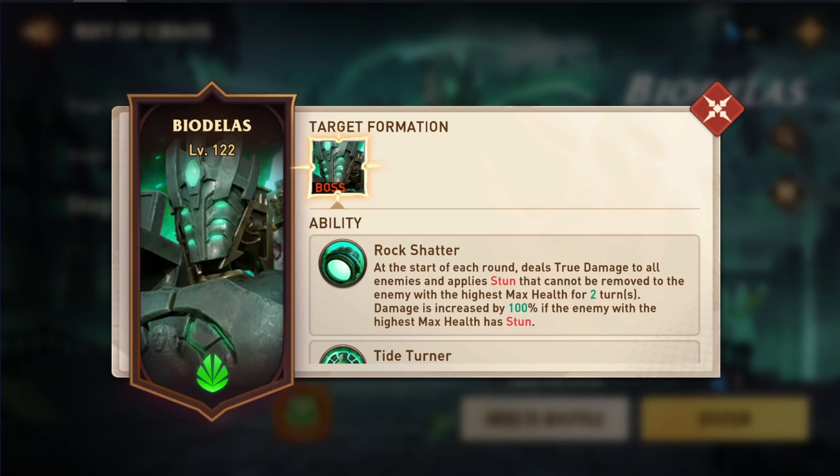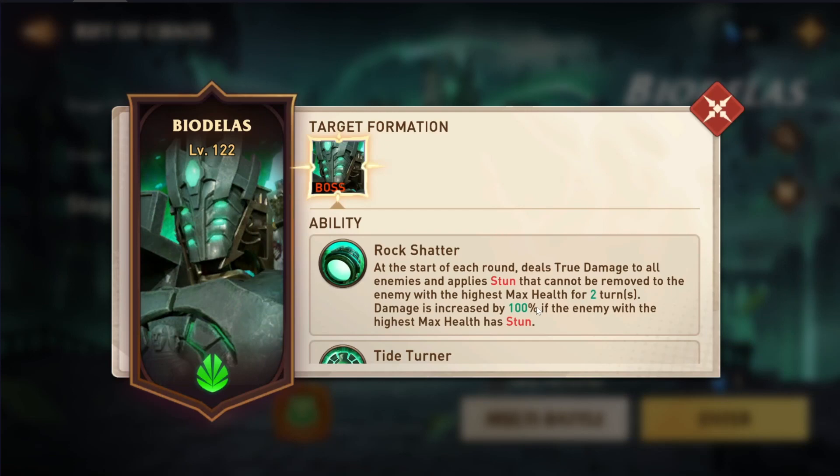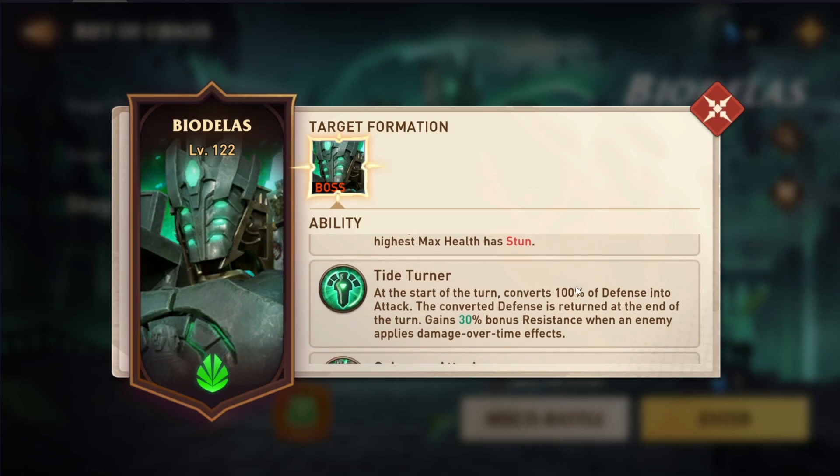If the stun lands successfully, the damage of this effect is increased by 100% — that's really bad. You definitely want your max health hero to resist the stun, which is why 210 resistance is really important. Your highest health hero on the team needs to have 210 resistance on Stage 12 to really mitigate the damage of this mechanic. That's mechanic number one: AoE damage every round. Damage mitigation and healing are kind of necessary for this because if you're taking damage every round, you need to heal back up.